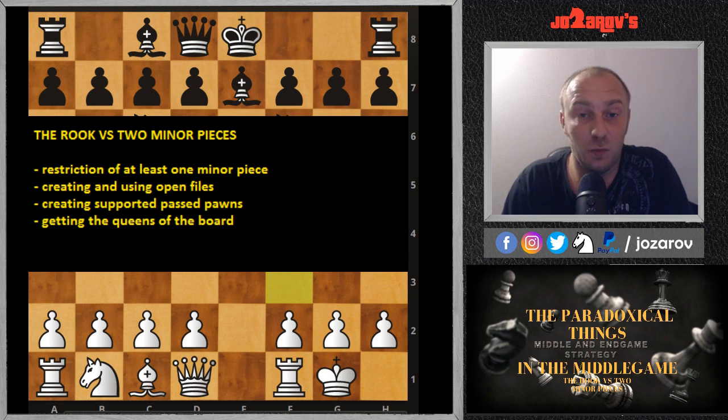The third thing — and it's really important — is creating a supported passed pawn situation. The rook is perfectly fine when you have a supported passed pawn. This passed pawn can deflect one minor piece, keeping it occupied to prevent promotion, and then you can play actively with your rook.